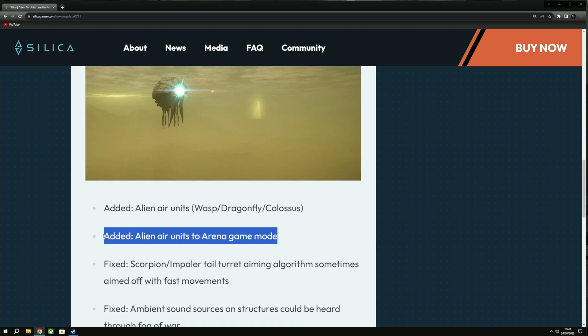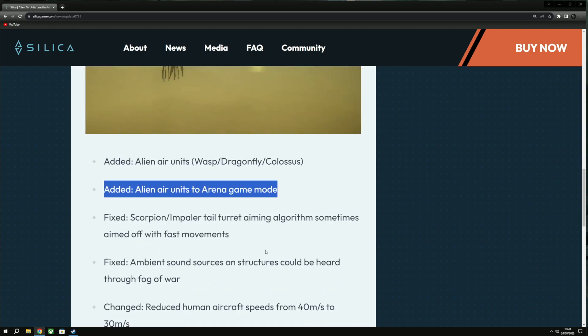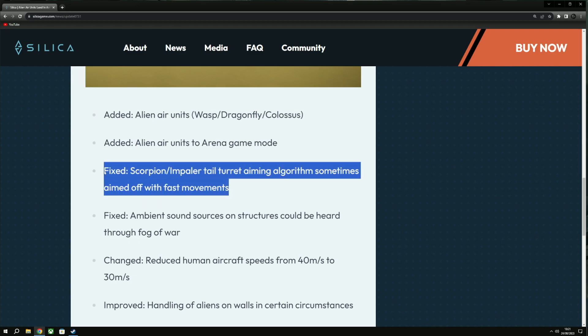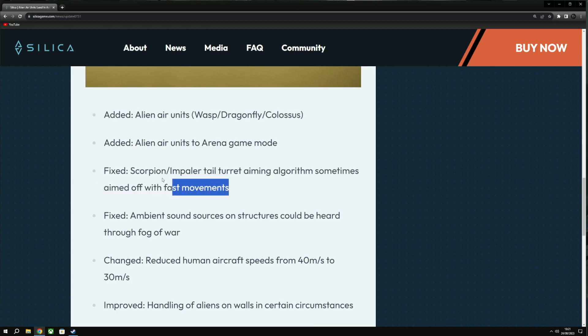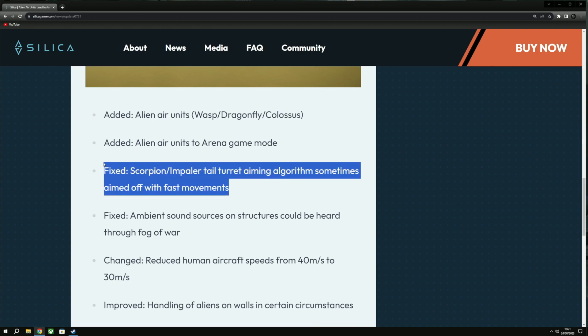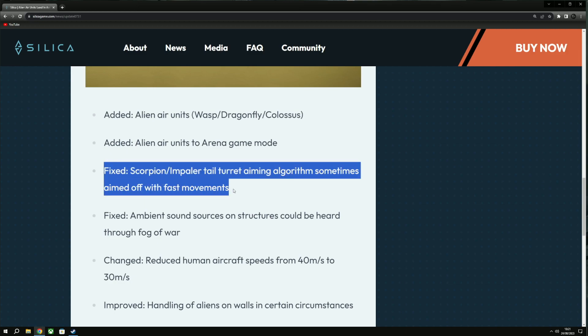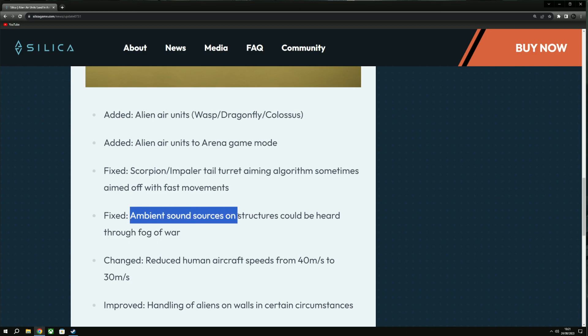Also, if you want to know how to open a sandbox game, check my console command guide — I'll leave the link in the description. The next patch note: fixed Scorpion and Impaler tail turret aiming algorithm that sometimes aimed off during fast movements. I noticed this quite a bit — when you had fast movements or were jumping, your aim would be way off from the screen center. That fix should make the Scorpion and Impaler more accurate when moving.